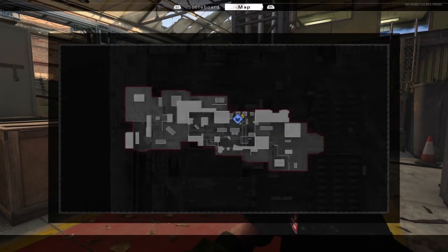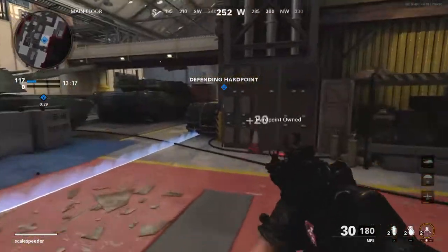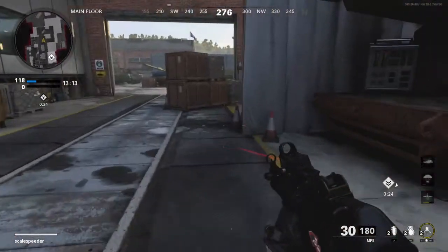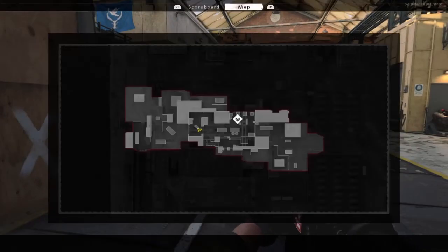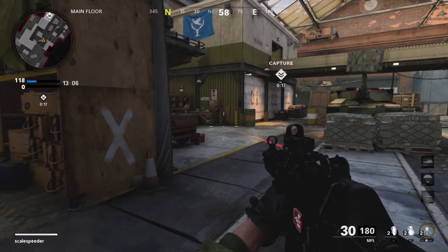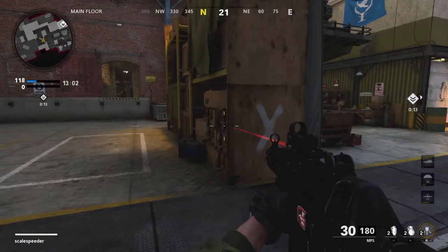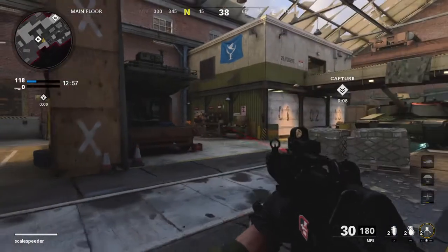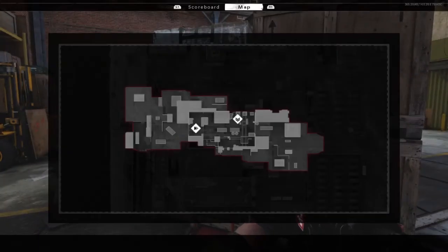Our next one is in the west, in the main floor, so it's inside. This is kind of what I mean when I say I don't think they've made the most of this map, because it's a pretty big map. They could really stretch the hard points out to the east and west of the map, but they don't. They keep them fairly close together — you'll see when this next one pops. See how close it is to the other hard point.